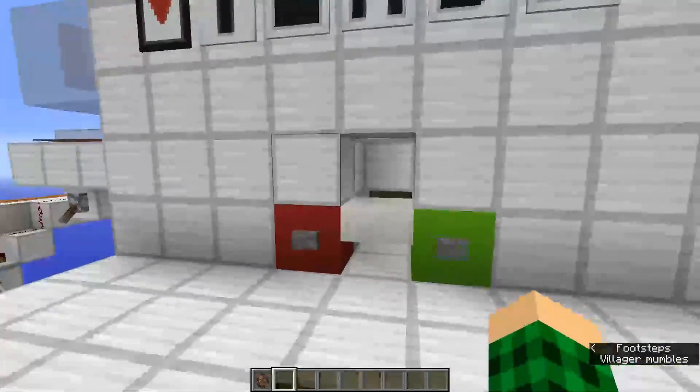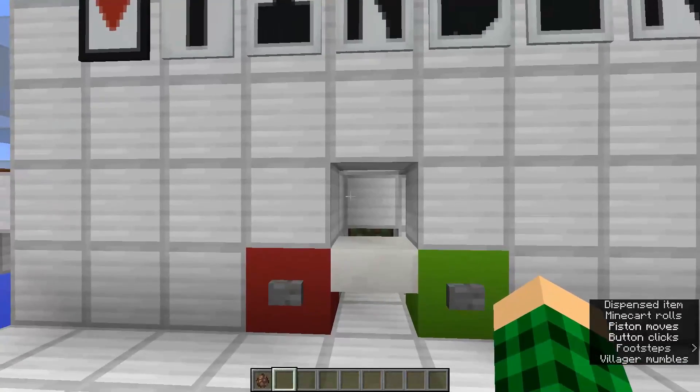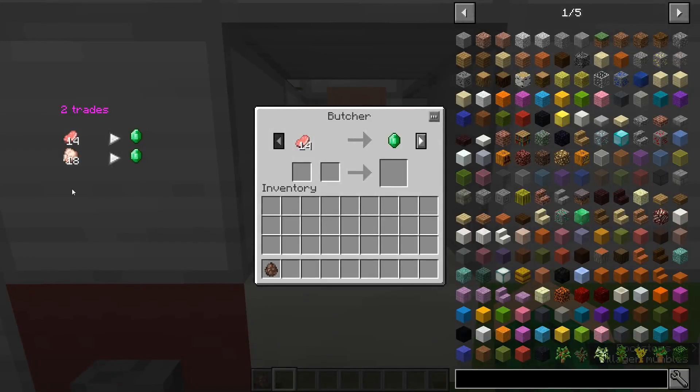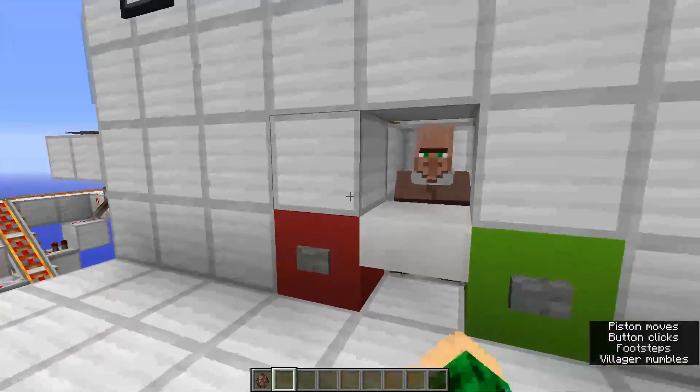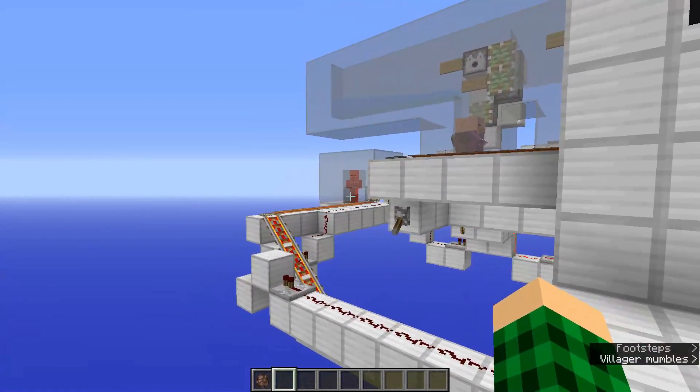You have two buttons, and when you don't have a villager here, you can press either one to get a villager. In a second we should see a villager arrive. You can check his trades - it's a butcher. He's garbage, we're gonna say no and he's gonna go over there and die on those magma blocks.